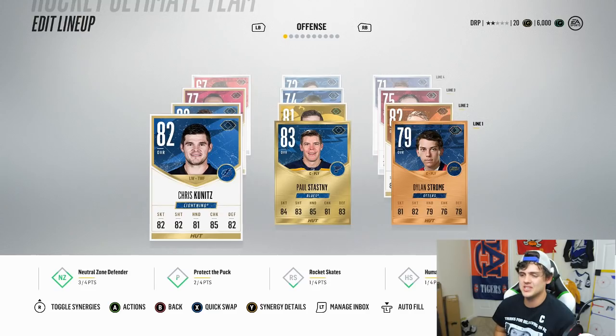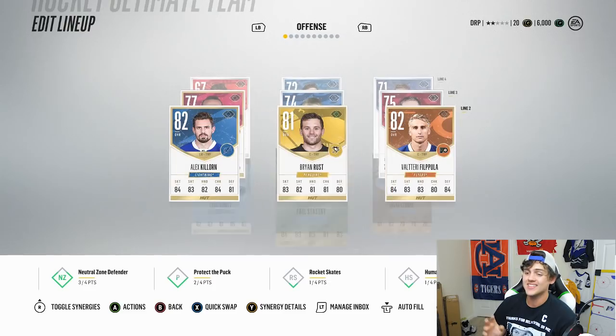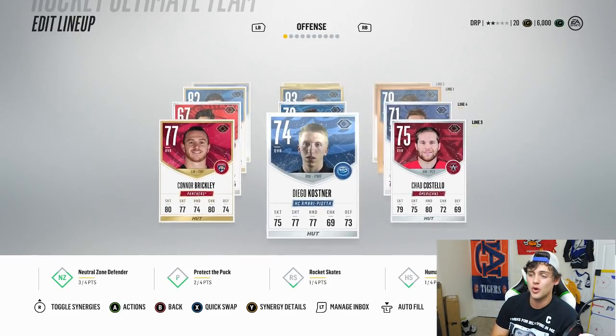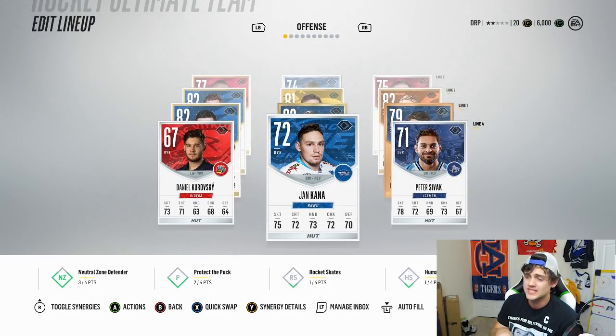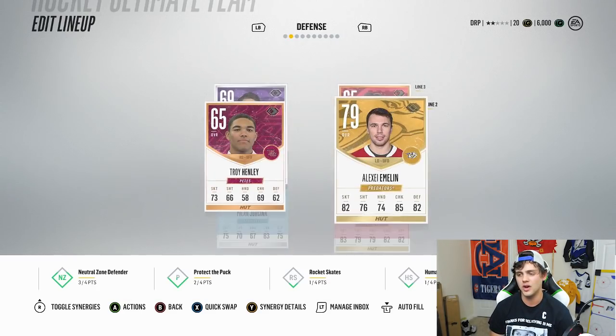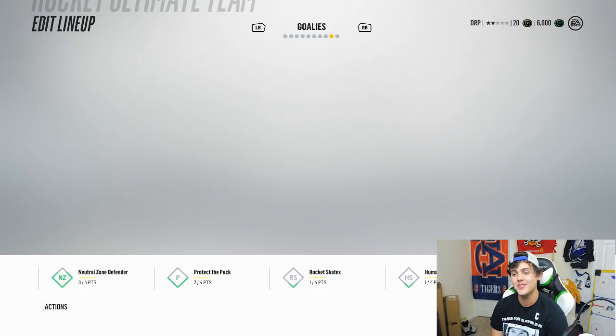After rearranging the team, these are the lines. The first line is pretty much the same — Statsny, Kunitz, Dylan Strom. The second line is when we're adding more NHL players — Brian Rust, Valtteri Filippa, and Alex Kalorn. I found a whole bunch of 70s that weren't on the team, so I just got rid of all the bottom players and put these silvers on there. Defense — we added Alexi Emelin. Almost forgot to add the goalie — that could have been bad. Much better. We got ourselves a game and the connection is rough. I've been waiting here 15 minutes looking for a game.